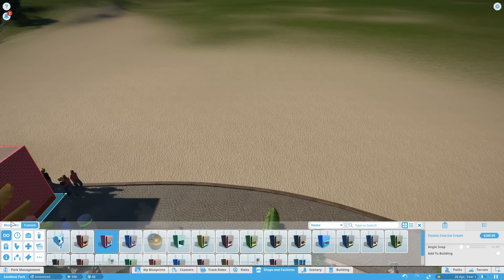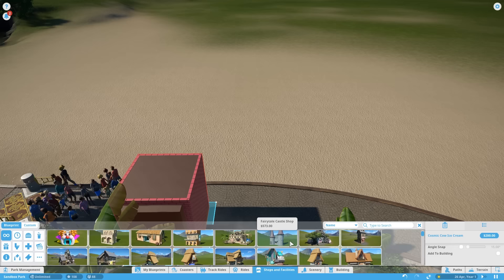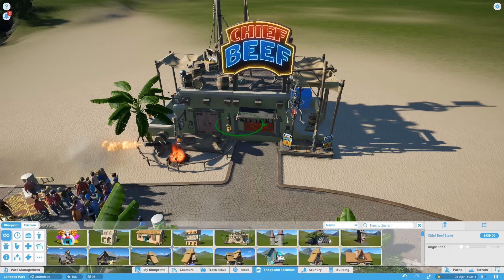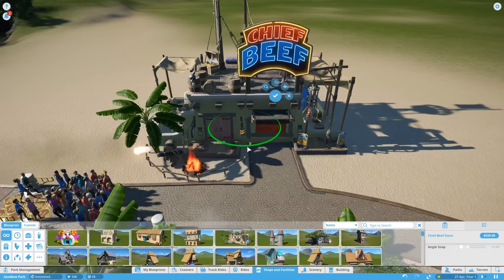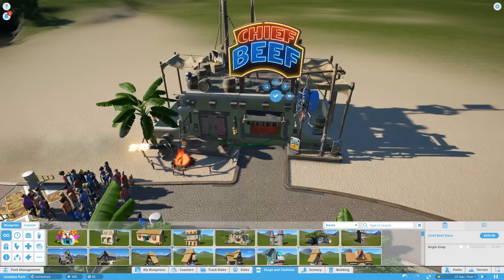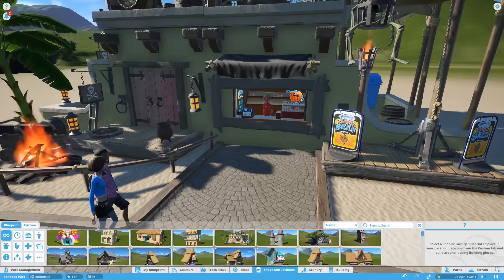Go into Shops and Facilities. There are pre-made blueprints that come with the game, or you can click Custom to select empty boxes to build around yourself — but we have a separate building tutorial for that. For now we'll use a blueprint and find a Caribbean or piratey-looking food shop. Here's a great pirate-themed 'Chief Beef' burger store. Use Z to rotate it into position — note that because it's a building you can only rotate on a single axis. Place it down and it will automatically open up.